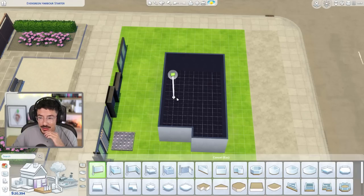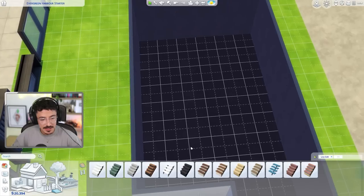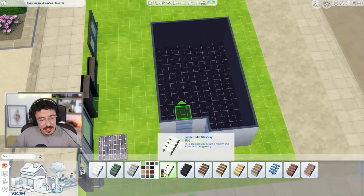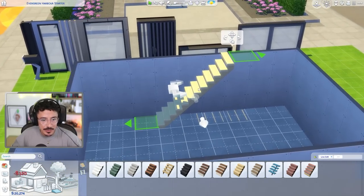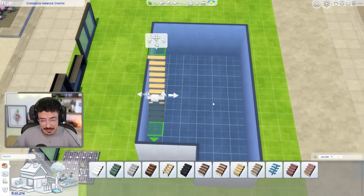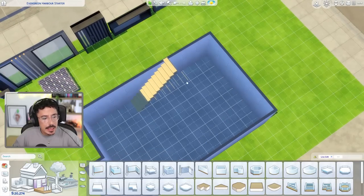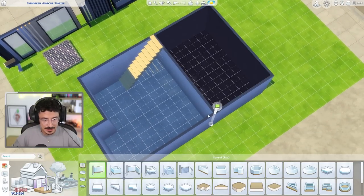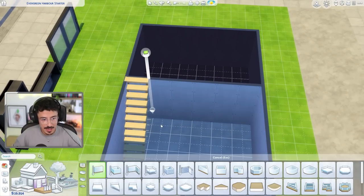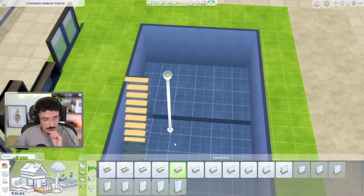I'm going to go up here with a platform where the kitchen area is going to be, with maybe a bit of a half wall there, which means we need stairs — I'll put some in for now. I'm going for a light Scandinavian timber aesthetic on the inside with concrete modern aesthetics. I want to go up with the platform, lift this up one, and then take away this wall here and go in with a half wall.